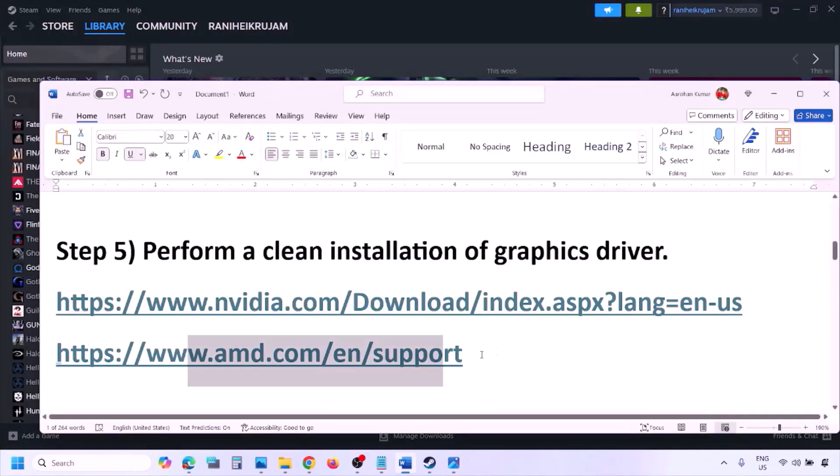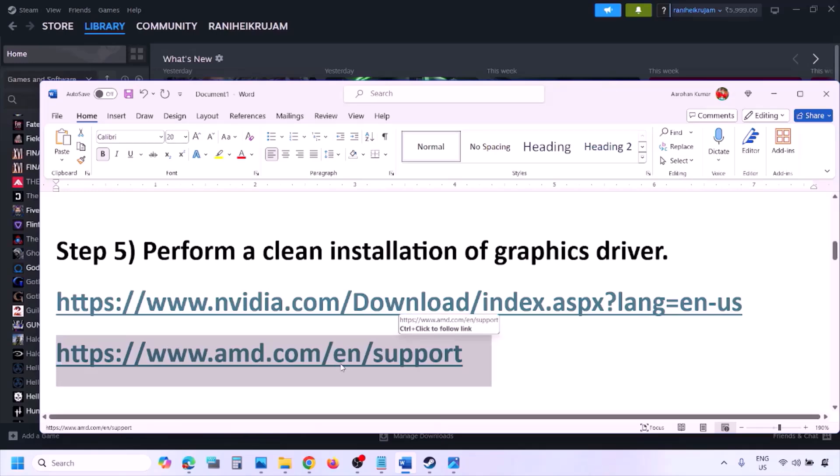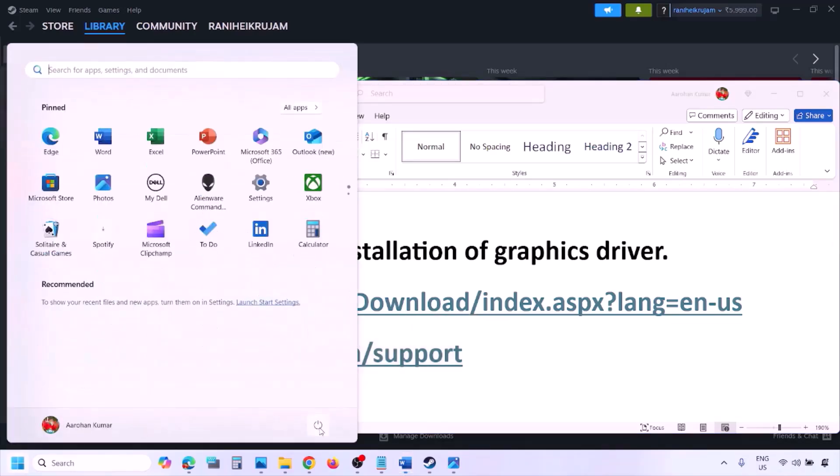AMD card users should first uninstall the current driver installed on the computer, restart your computer, then go to the AMD website, select your graphics card, download the latest driver, install it, restart your computer, and then check.